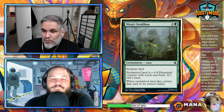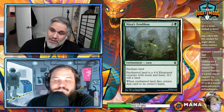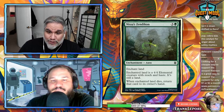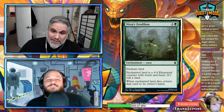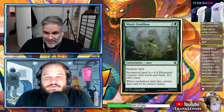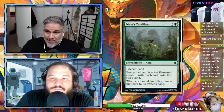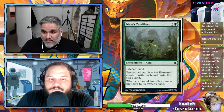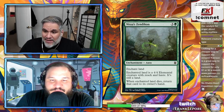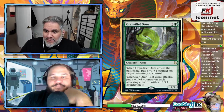Nissa's Zendikon — four mana enchant land. Enchanted land is a 4/4 elemental with reach and haste. When the land dies, return the card to its owner's hand. I don't like it — if you play this on turn four on your land, you can't attack until turn five, and then you can't play a five-drop because you're tapping your land to attack. It's bad in constructed, maybe okay in limited as a 4/4 haste.